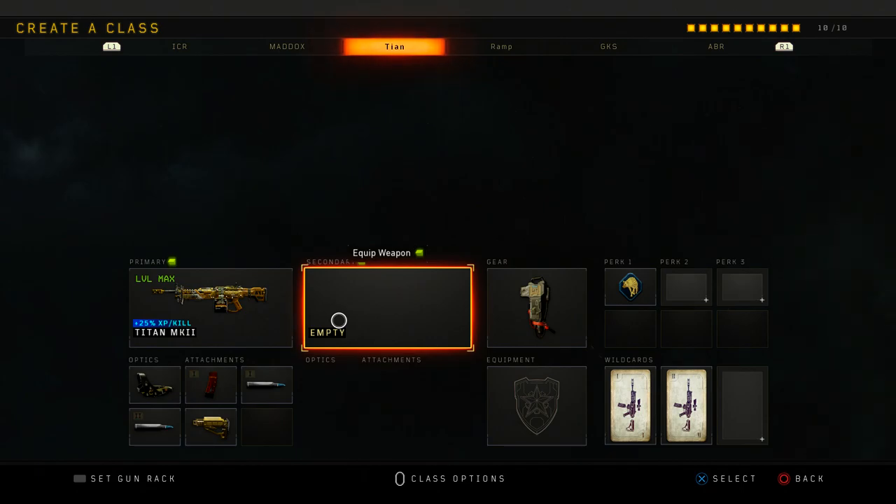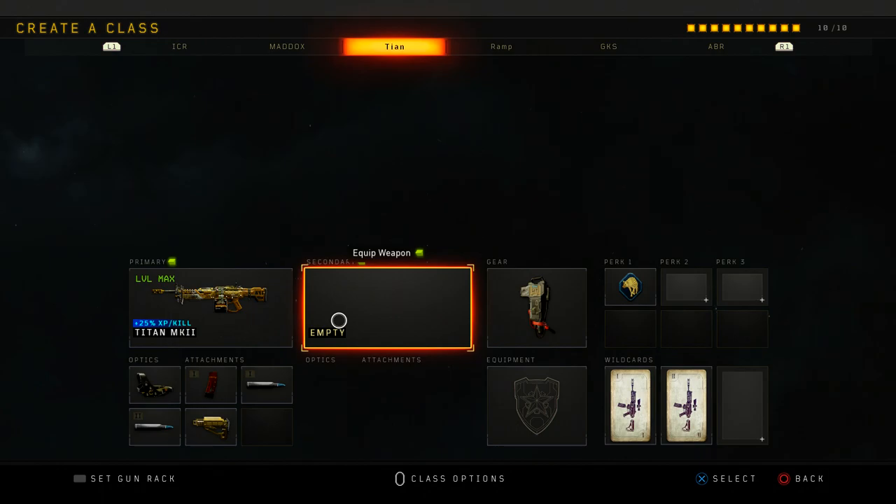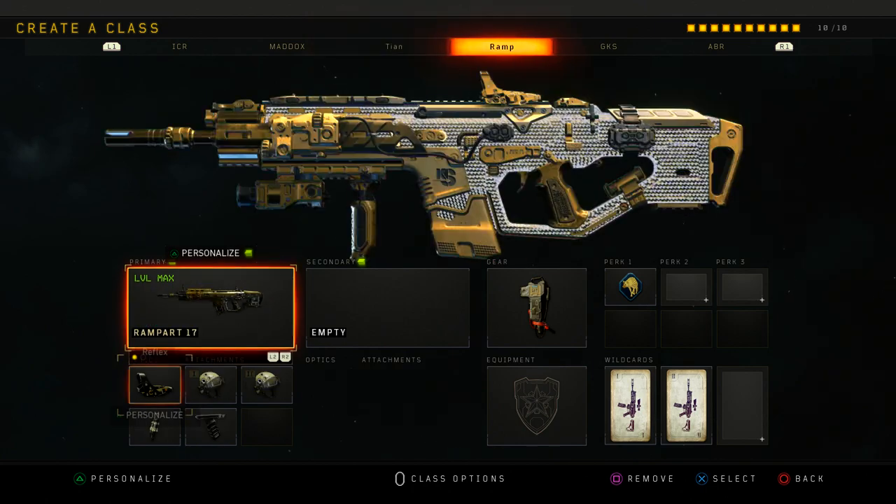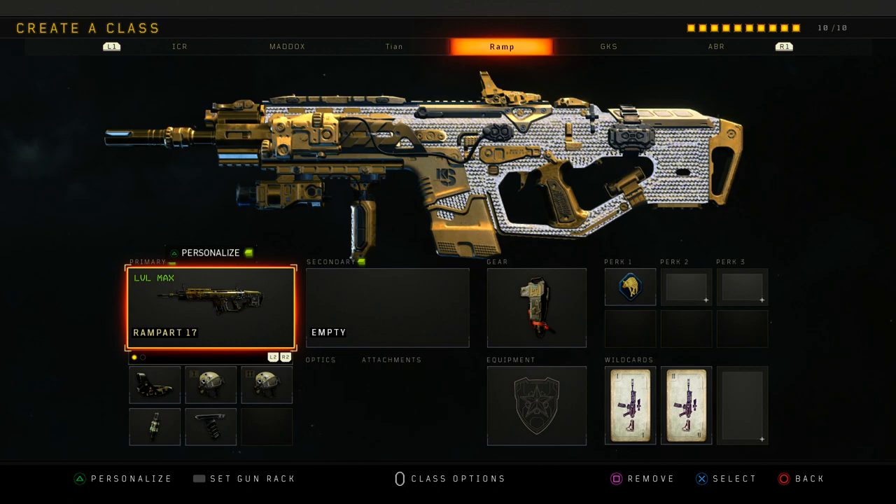Then I have the Titan. This is for if people want to get streaks from a care package, or my teammates feed them streaks and I need to destroy them. Or I'll use it if I want to spawn trap on like Slums, shooting through a wall. I'll use this class for that.